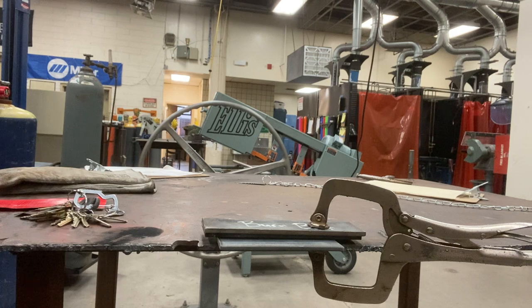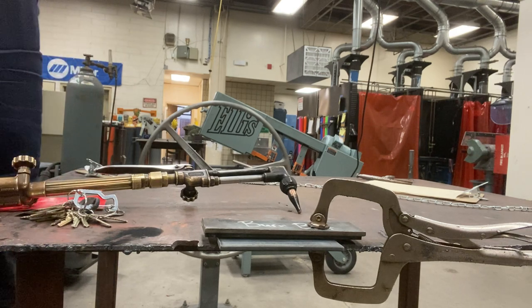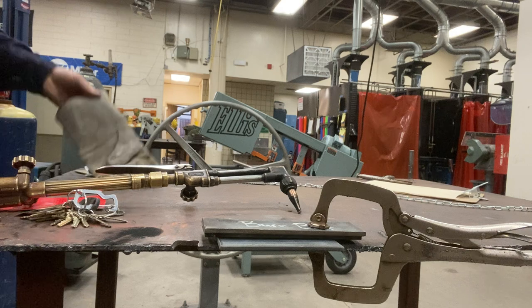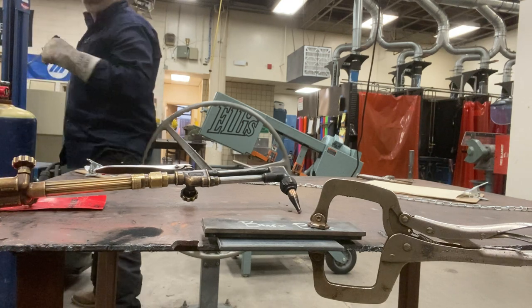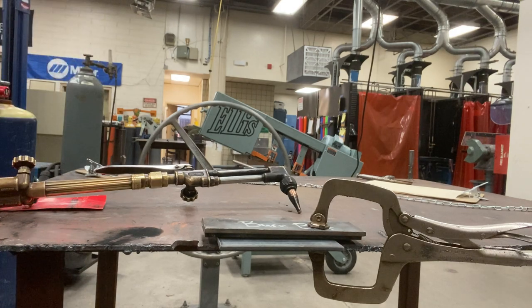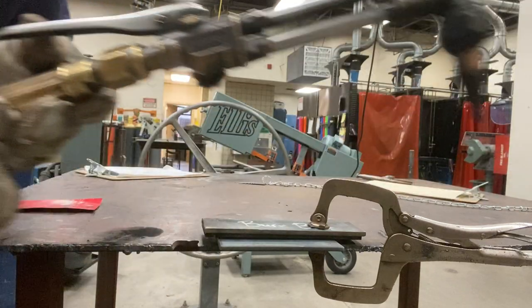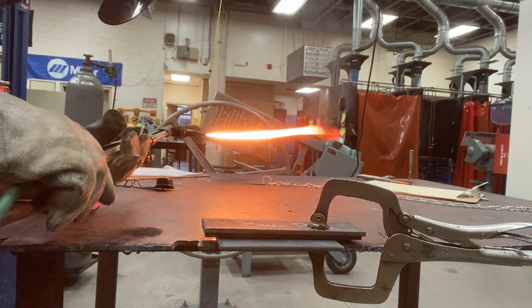Now I have my torch in my hand and I'm going to go through the steps of lighting it. I'm going to put on my PPE — my gloves and welding shield for oxy-fuel. Now I'm going to get a striker. Remember, the first step is to turn on the acetylene just a little bit, then use the striker to light the torch.